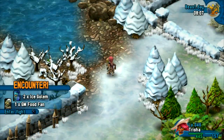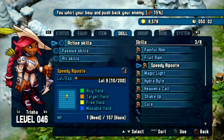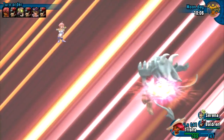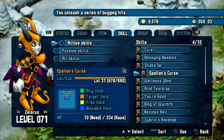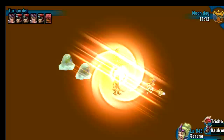Besides leveling up and increasing your attributes at the inn, there are further ways to make your character stronger. One of them is to acquire new active and passive special skills. You've already seen some of the special skills in action, so you already know a little bit about it. Each of your party members can learn a unique set of skills. Some skills can immobilize your enemies and weaken their defense, while others rely more on raw force.